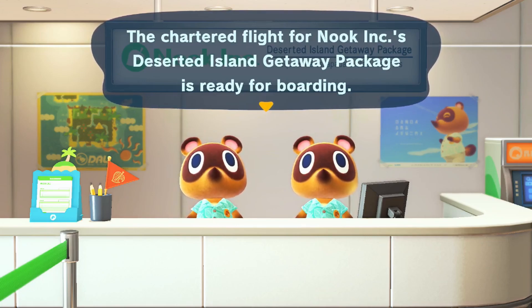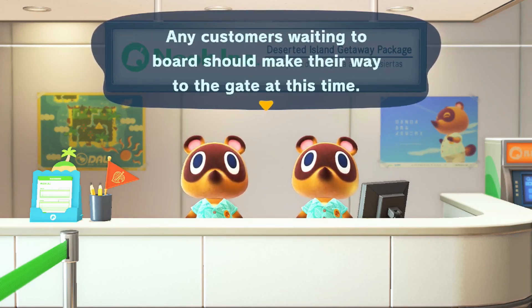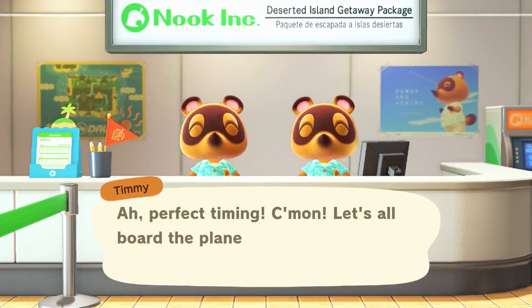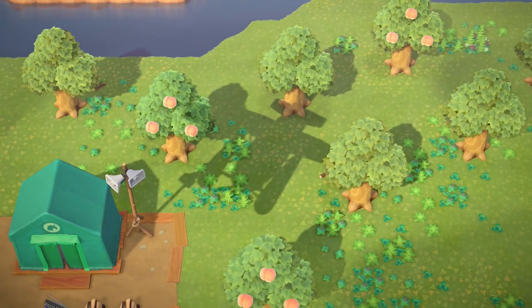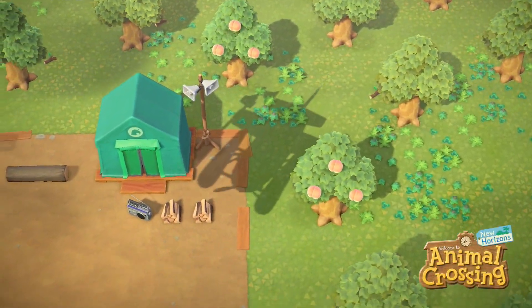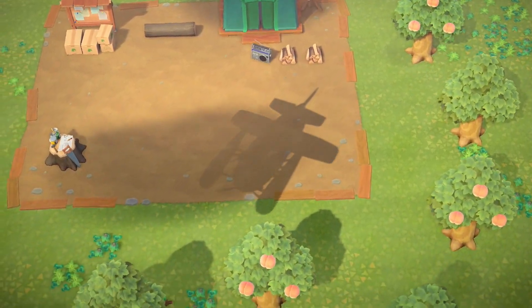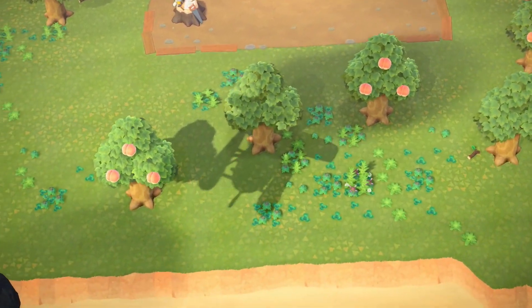The chartered flight for Nook Inc.'s deserted island getaway package is ready for boarding. Any customers waiting to board should make their way to the gate at this time. Perfect timing, come on, let's all board the plane together. They're gonna drop us off. I wonder if they're gonna land or if we're just gonna fall out like Fortnite.